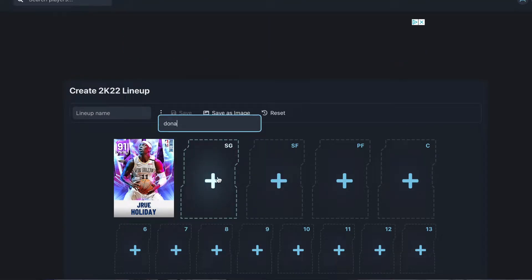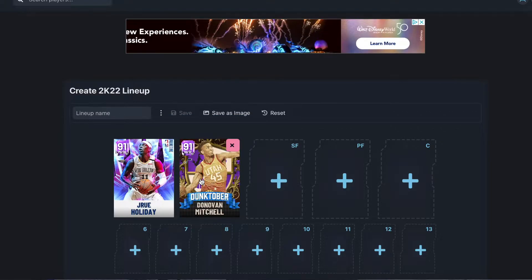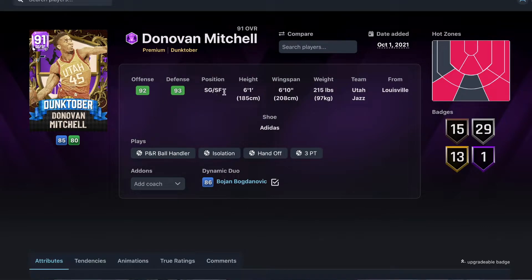For our starting shooting guard, I think this is one of the best shooting guards in the game and one of my favorite players to use — the Amethyst Dunktober Donovan Mitchell. I think he's just an all-around great offensive player and a great player in general. Let's look at his stats and badges.